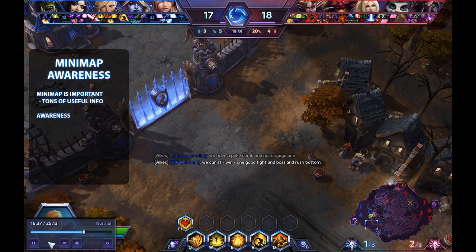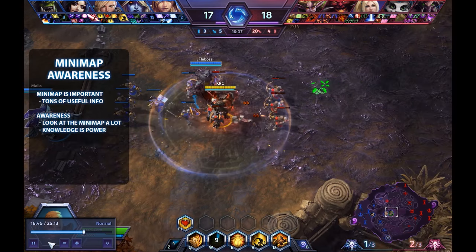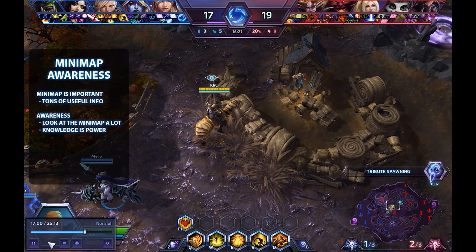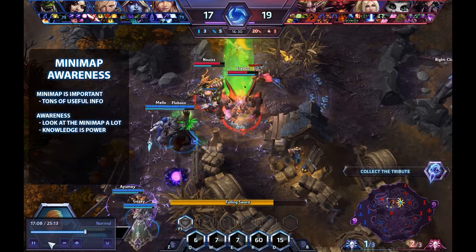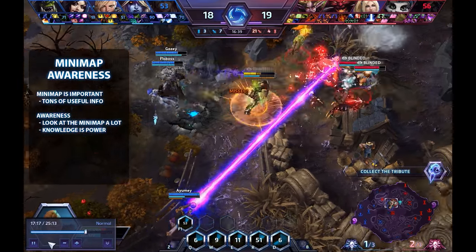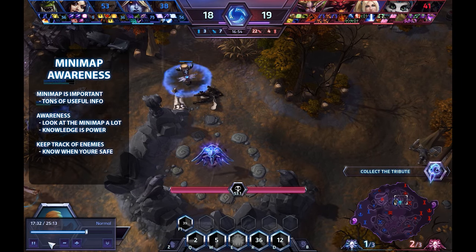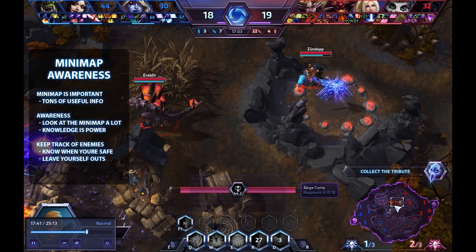When talking about awareness it is very important that you always keep an eye on the minimap. Great players often look more at the minimap than the rest of the screen because knowledge is power. If you are pushing a lane on your own and you don't see enemy team members on the minimap, there is a high likelihood they are moving towards you. Remember enemy buildings and minions grant the enemy vision. If you don't see all the enemy players on the minimap, you are not safe and should leave yourself options to escape. This might be the most common way for new players to die.